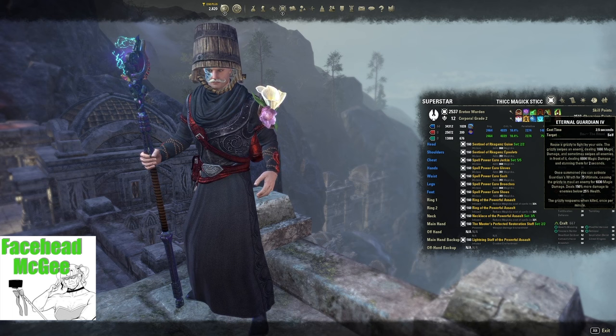We're just using Feral Guardian for the Flourish passive under Animal Companions for more sustain, so don't actually cast it — morphing it is not important.